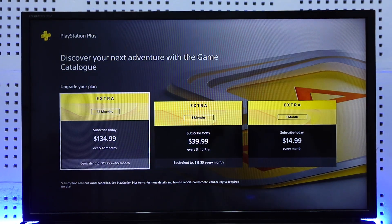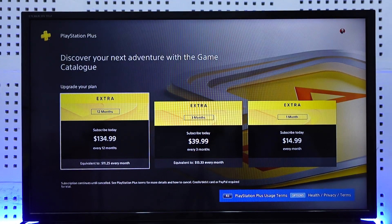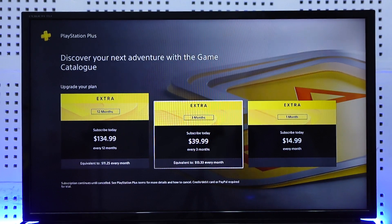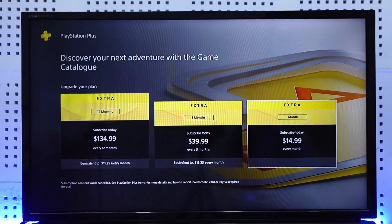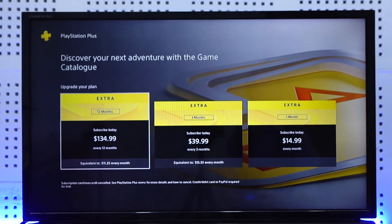Once you come to the Extra tab, you'll be able to see the plans. For 12 months you can get the Extra plan at $134 to $135. For three months you can get it at $39, and for one month at $14. If you subscribe for 12 months there is a heavy discount.